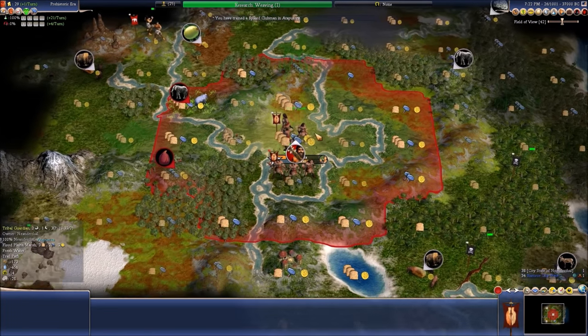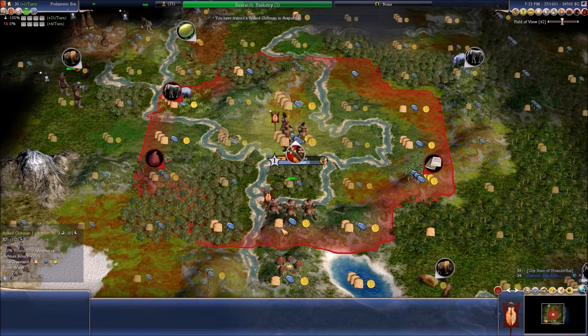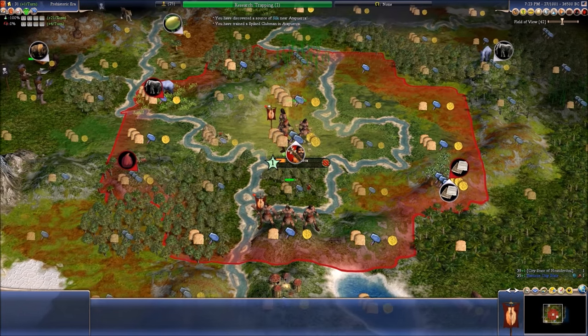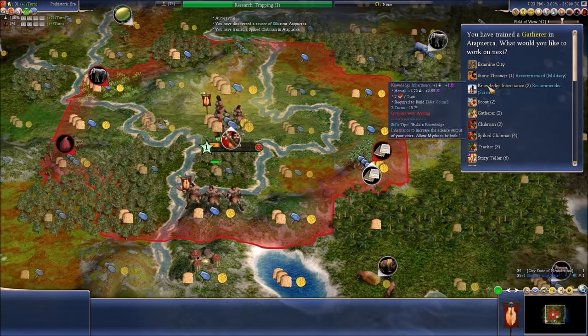Salt flats — cool. And we have silk! This actually is a pretty good area to settle. And more Homo Neanderthalus — I need to make sure they don't just slaughter me. Go north, go kill the Siamese. I have a basket tree.